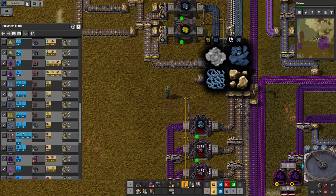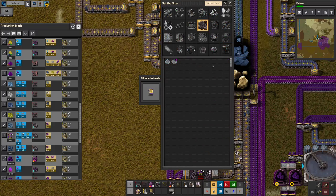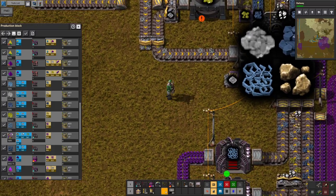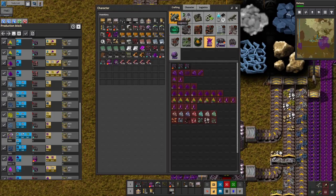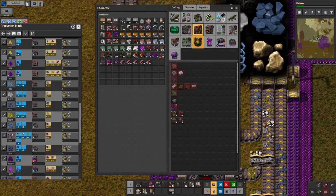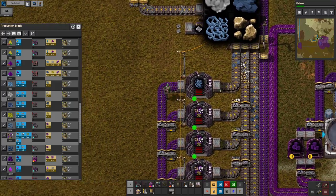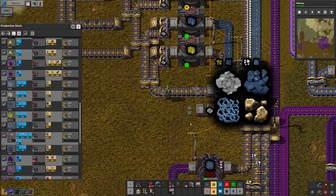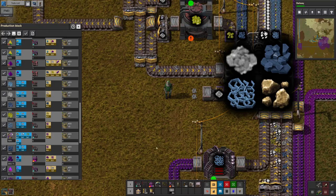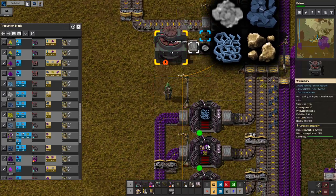Slap it down here, give it some power. You're going to do the crushed stone and output it in here. I need to do the crushed stone — I need another crusher. Apparently I didn't make enough. Don't have the omnic to make the crusher — no worries, we'll grab some omnic. Slap the crusher down.